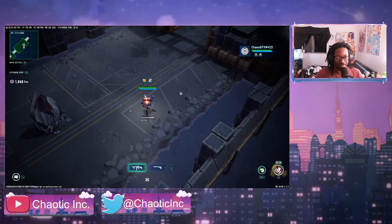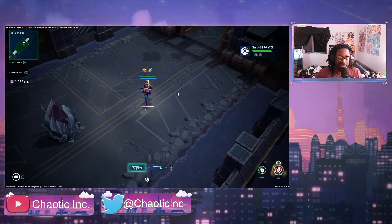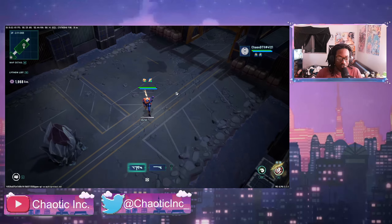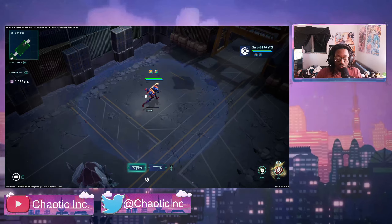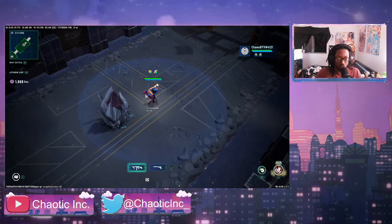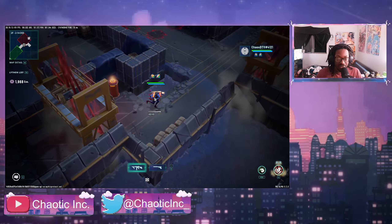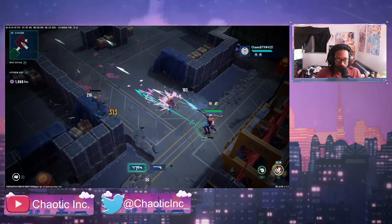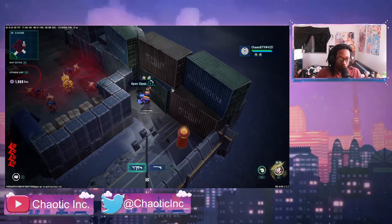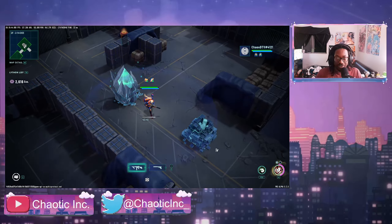As you'll notice, it has that roguelike feature — it definitely has that meta progression. The levels are fairly linear; they do have their twists and turns, but it's definitely very linear levels. Of course, this is only the alpha build, so I'm not even going to critique that. So far I'm having a good time playing this — I can see where it can definitely get addicting. Right now we're starting to see variable enemy differences.